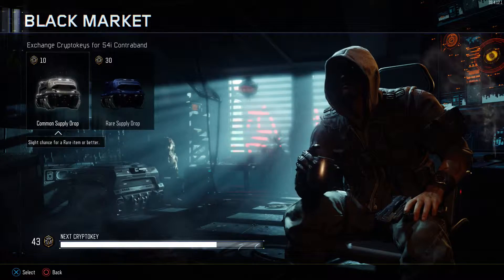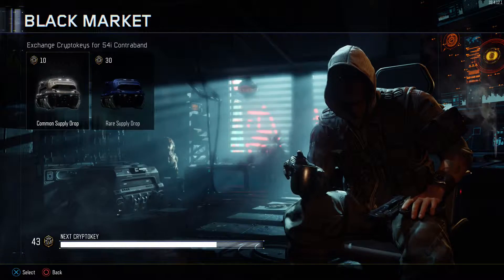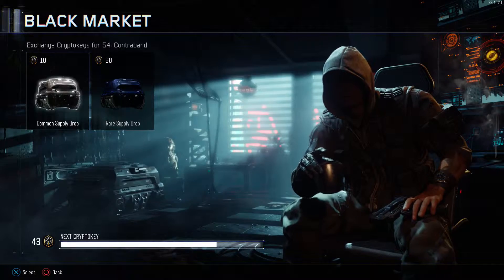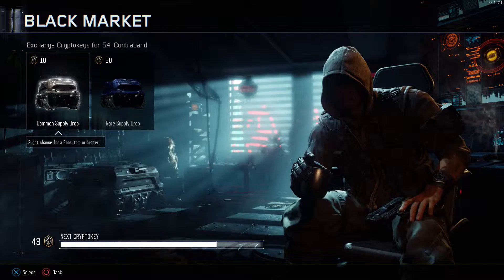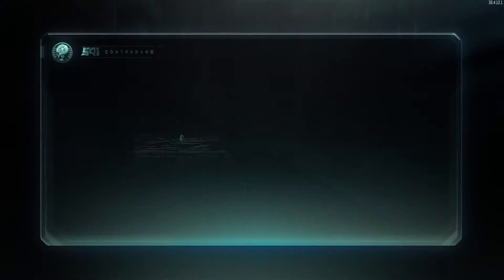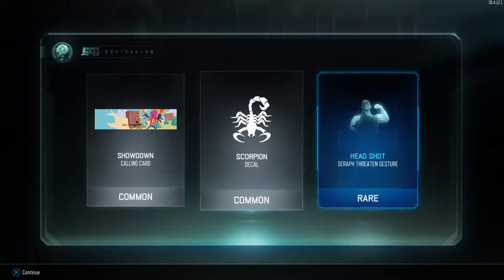I'm thinking commons are just the way to go. So far it's looking like they reap better rewards. The rare obviously gives you a rare for sure, but in the long run if you're spending all your crypto keys, you'll get more rewards from common supply drops because you can purchase way more of them. Showdown Scorpion decal — I got a rare and it only cost me 10. Seraph's threatened gesture too.